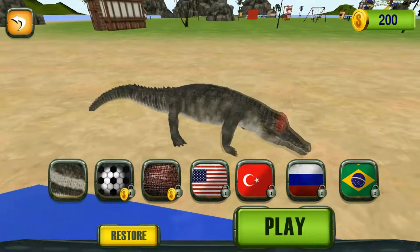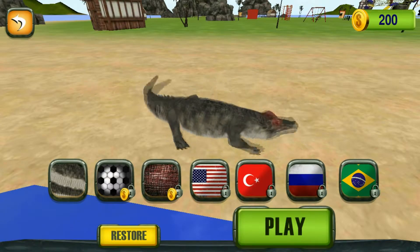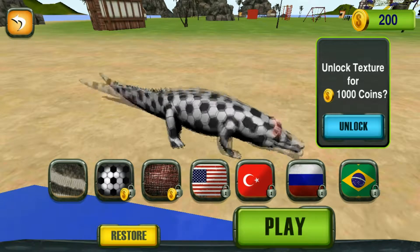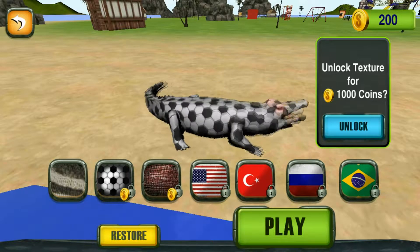So here you can see there are many skins for the crocodile. You have to unlock those, or you can buy them for coins that you collect. This skin I do not like — it's a texture skin, just like a football. I don't like it. But this one I like.